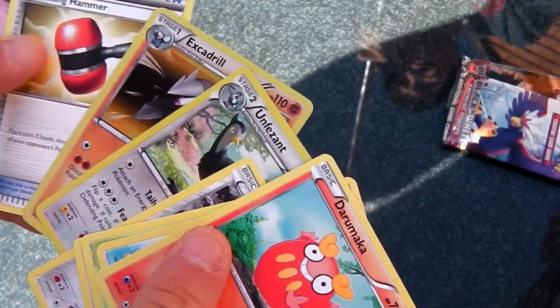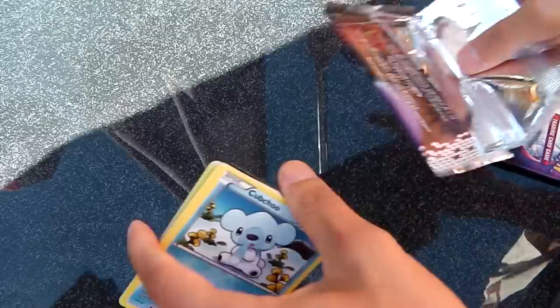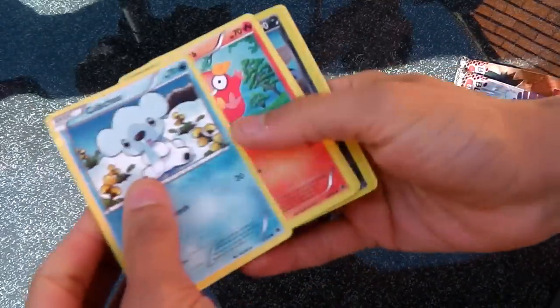It's an Unfezant in reverse and an Excadrill. Crushing Hammer and Recycle. Not sure how playable the Crushing Hammer is — I mean if it wasn't on the coin flip I'd play that with Weavile every day.